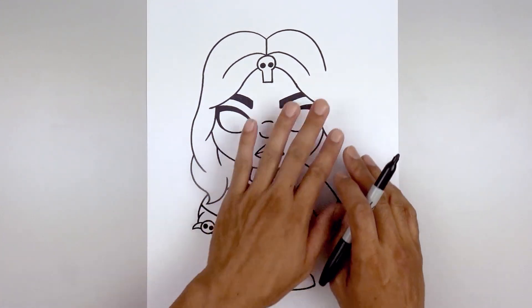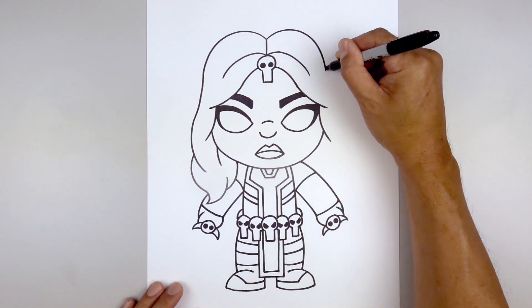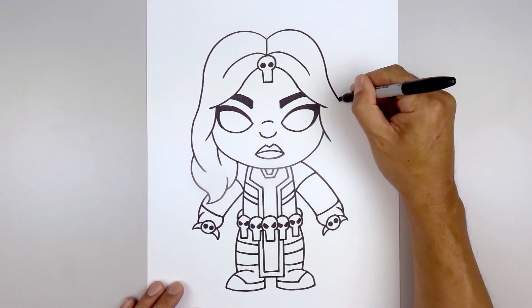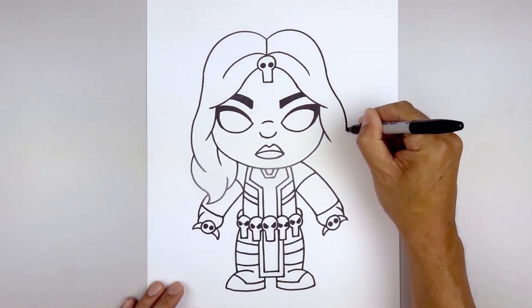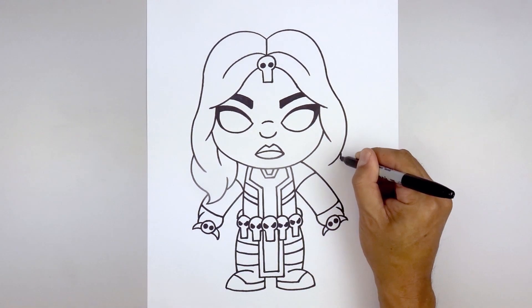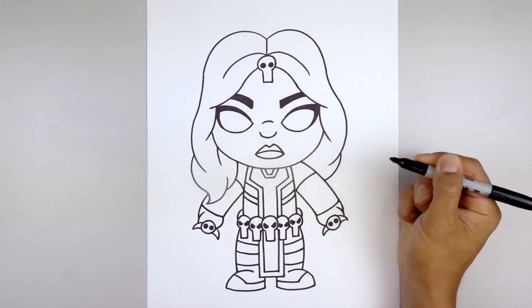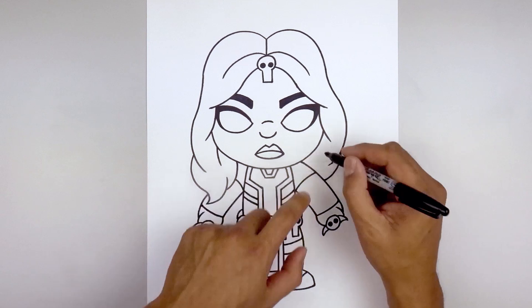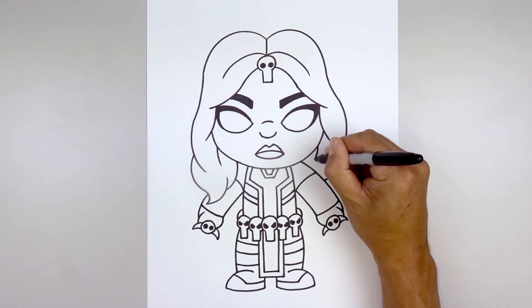Before we draw on the sword, I want to go back up and finish off the hair. We'll start at the very top, come down and out, round up the hair, come down and then in. Now do an overlap - stepping back, curve down and in behind the arm. Then add that same curve over on the right side, coming down and in.